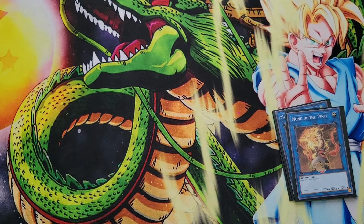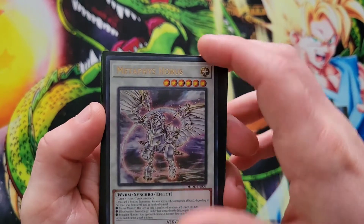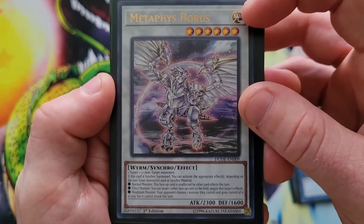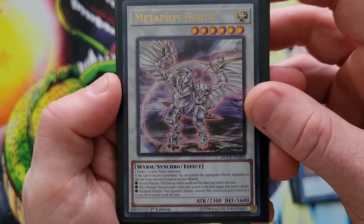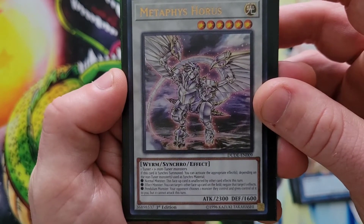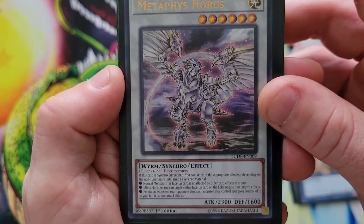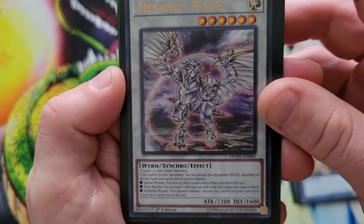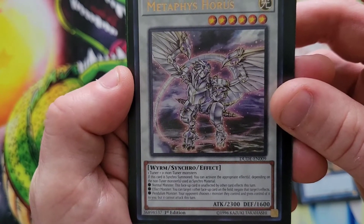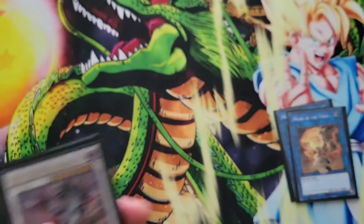Now for the synchros: Metaphys Horus is a level 6 requiring one tuner plus one or more non-tuner monsters. If this card is synchro summoned using normal monsters, this face-up card is unaffected by other card effects. If you used an effect monster, you can target one face-up card on the field and negate its effects. We're not playing pendulum so the third effect doesn't matter.